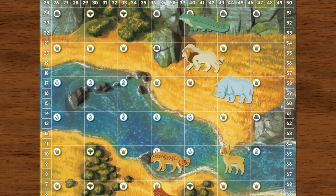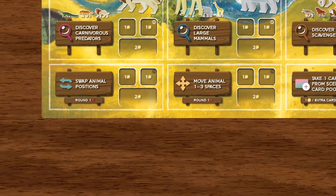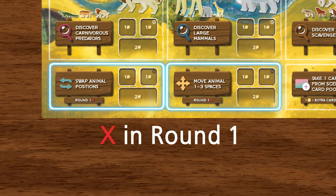One thing to keep in mind is by the time you end your turn, only one animal can be occupying one space. You are allowed to move animals through spaces already occupied by other animals, but make sure by the time you end your turn, only one animal is in one space. Keep in mind that these two actions cannot be played in the first round.